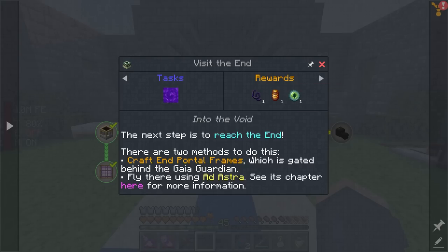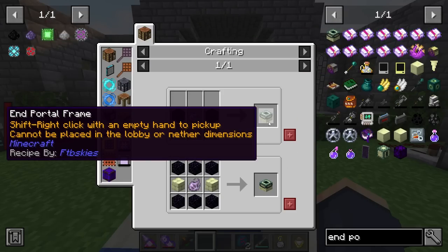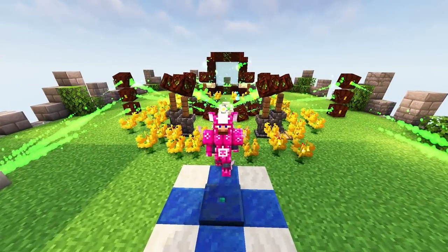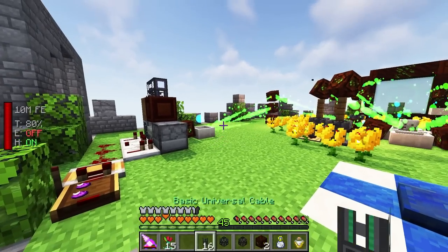To go to the End we need to create End portal frames. Making End portal frames requires a Gaia Spirit. We're going to need 12 End portal frames - three, six, nine, twelve. Thankfully we do get given a couple of Gaia Spirits, so as far as the fight goes we won't have to do it too many times. After making some runes and getting this all crafted up, you guys who've made it to the end of the video get to see this really cool thing in action.